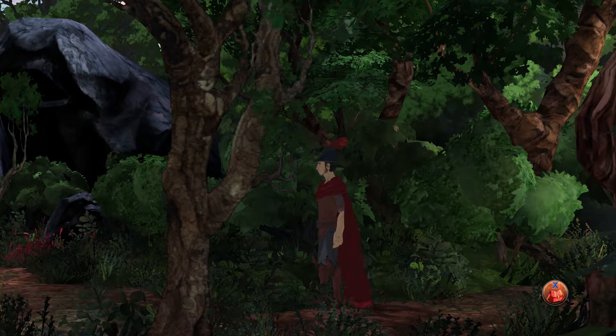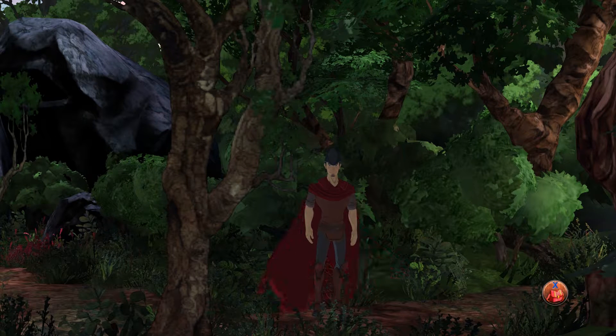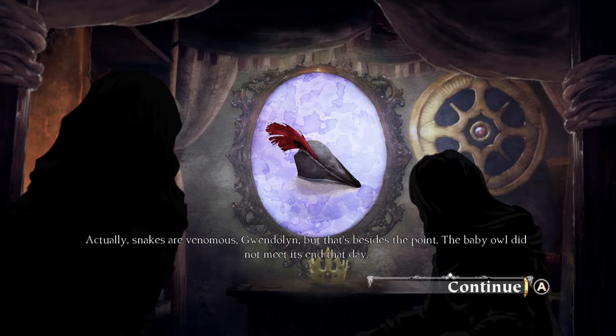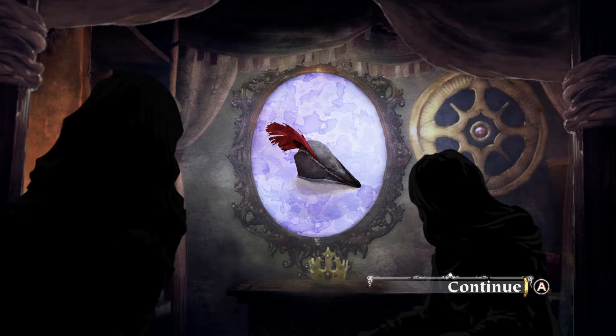Absolutely terrifying. King Graham definitely has a dark side, so after you get that speech, if you go right one more time, you will unlock the achievement A Poisonous Snake. Grandpa! Watch out! A Poisonous Snake! Actually, snakes are venomous, Gwendolyn. But that's beside the point. The baby owl did not meet its end that day. And there you go — the achievement's unlocked.